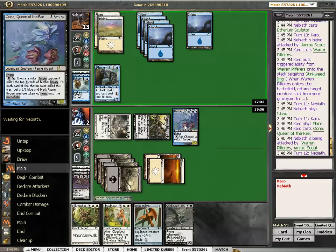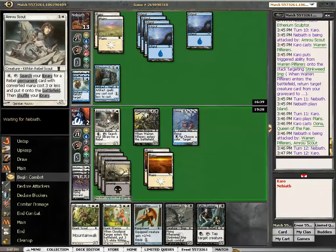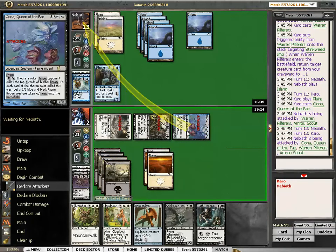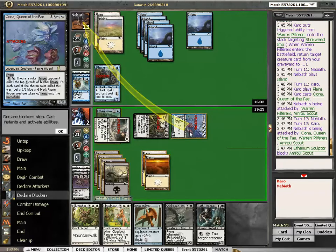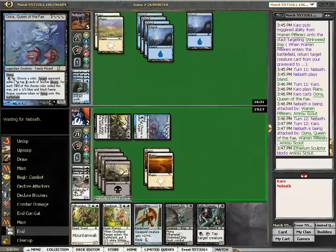Can I kill him this turn? I can do 12 damage — that's not enough. Okay, if I untap with Oona in play, I feel pretty secure. She really doesn't tap — that's just... Well, I'm not misunderstanding anything here, am I?